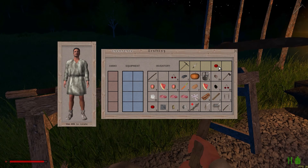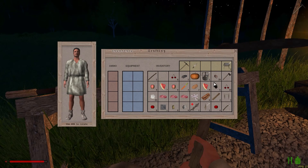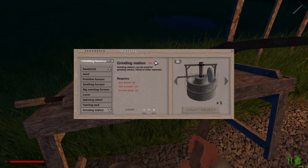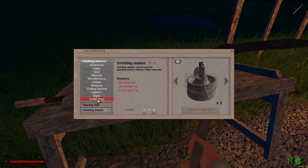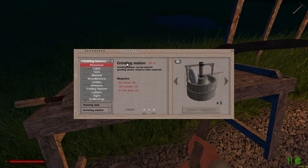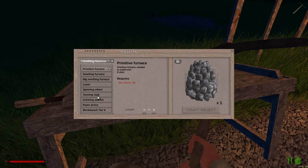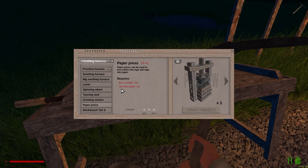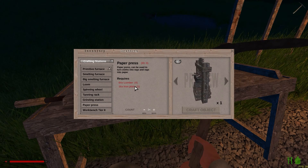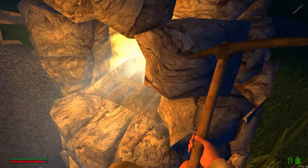I can't exactly remember how to make a map — I'm going to have to go back and watch my other videos. But we're doing really good. What's the other crafting station we need? It's the paper press. We need 16 iron plates, which equals 16 chunks of iron, which we do not have.